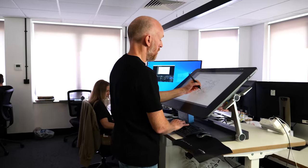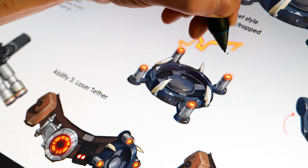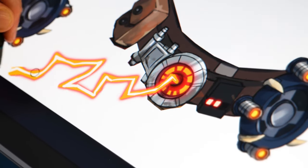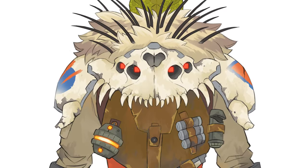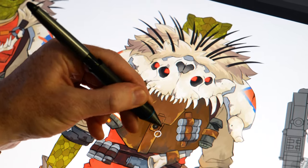We then got stuck into sketching his concept, kitting Char out with lots of traps, tools, and hunting devices. One of the coolest features was giving Char this big skull trophy on his backpack with these glowing eyes that really helped play up his ferocious personality.